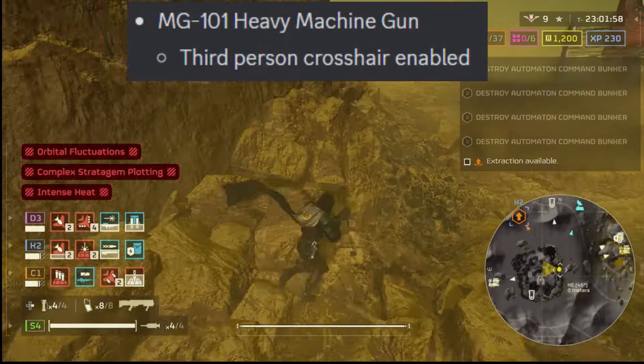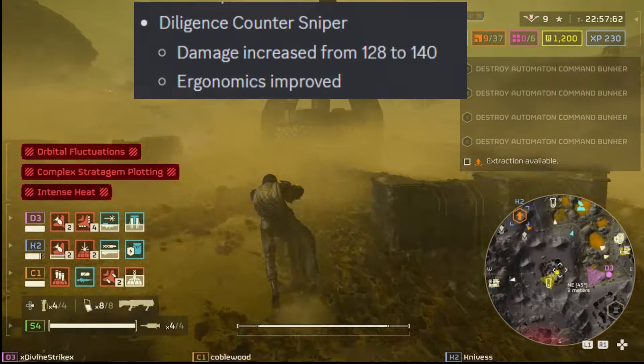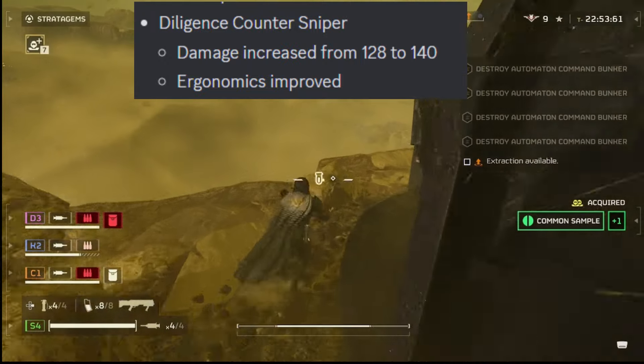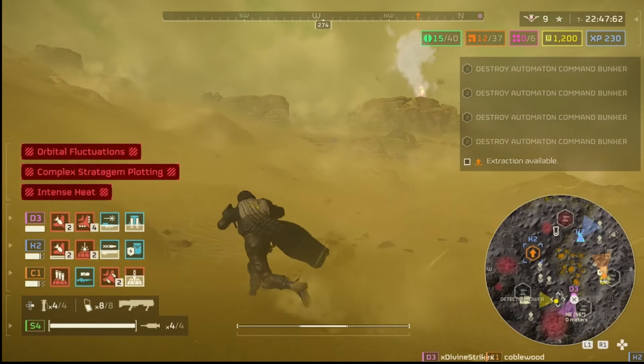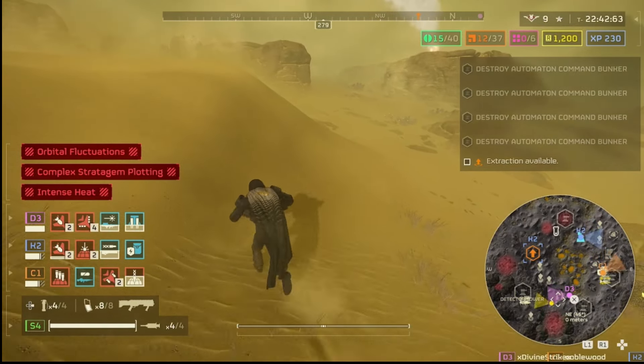The MG-101 Heavy Machine Gun — a third-person crosshair has been enabled. The Diligence Counter Sniper — damage increased from 128 to 140, ergonomics improved. No one really uses snipers in this game — it's really about staying moving and running for your life. Maybe solo Helldivers might use snipers. Let me know in the comments if you like snipers — how do you use them?